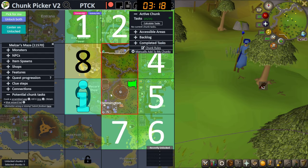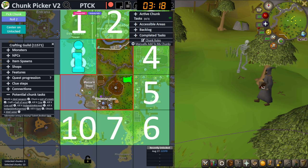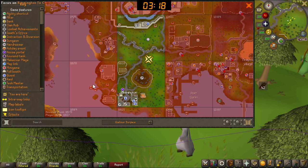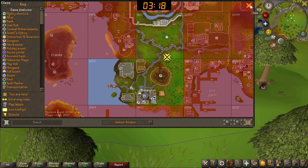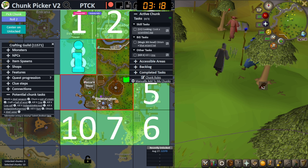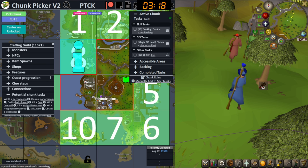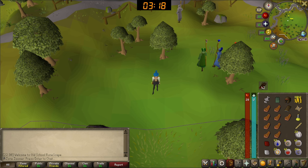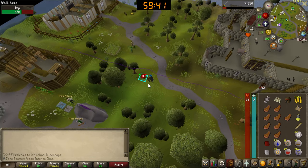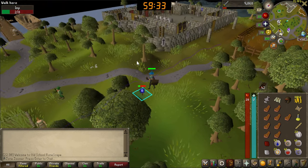A steel weapon would be amazing. I've decided to pick the Melzar's Maze chunk — it's the easiest one. Let's unlock it. Now we have to do it in-game. We have three tasks. We have to obtain a blue wizard hat — basically all these tasks are imp killing: kill an imp, kill an imp until you get a blue wizard hat, and kill an imp until you get an egg. The imps really all the time spawn over here in this other chunk and keep walking over the line, but now I'll be able to kill them more consistently.